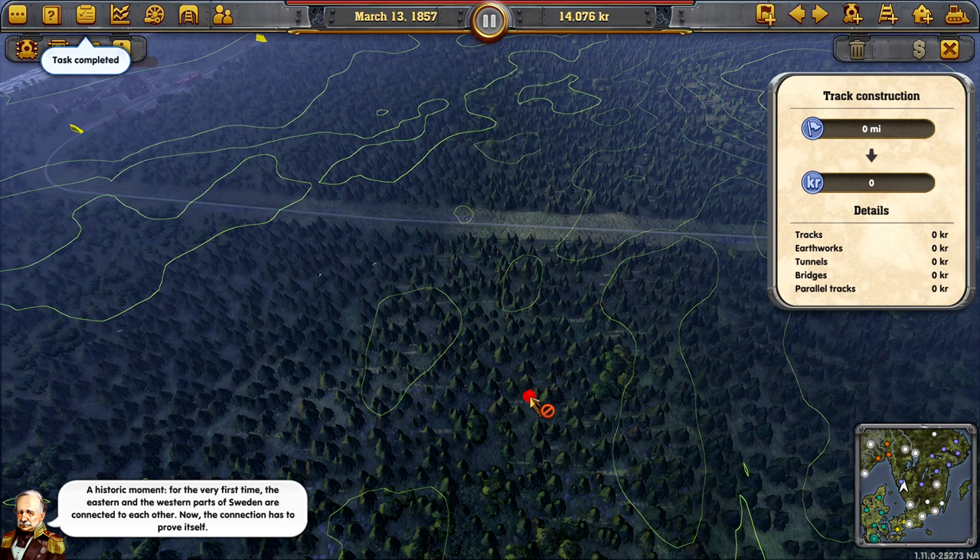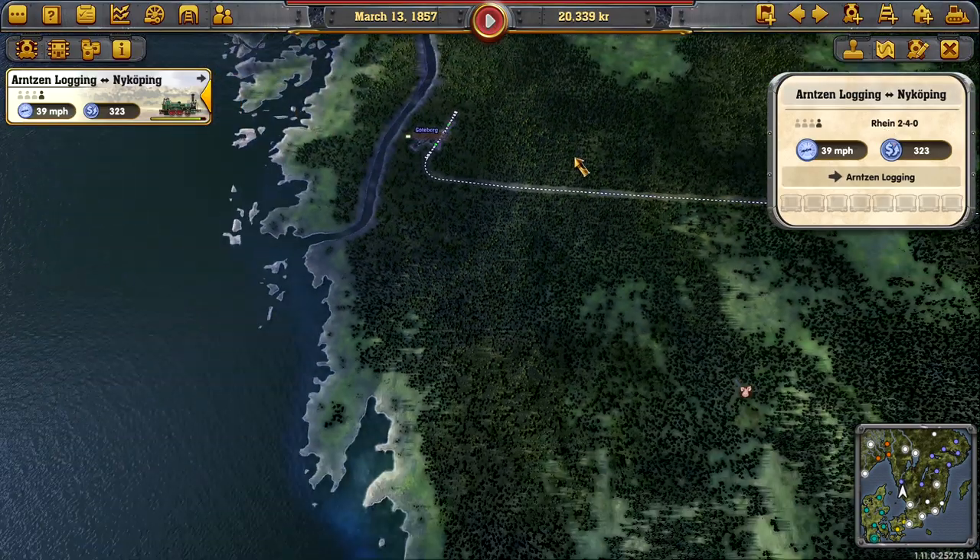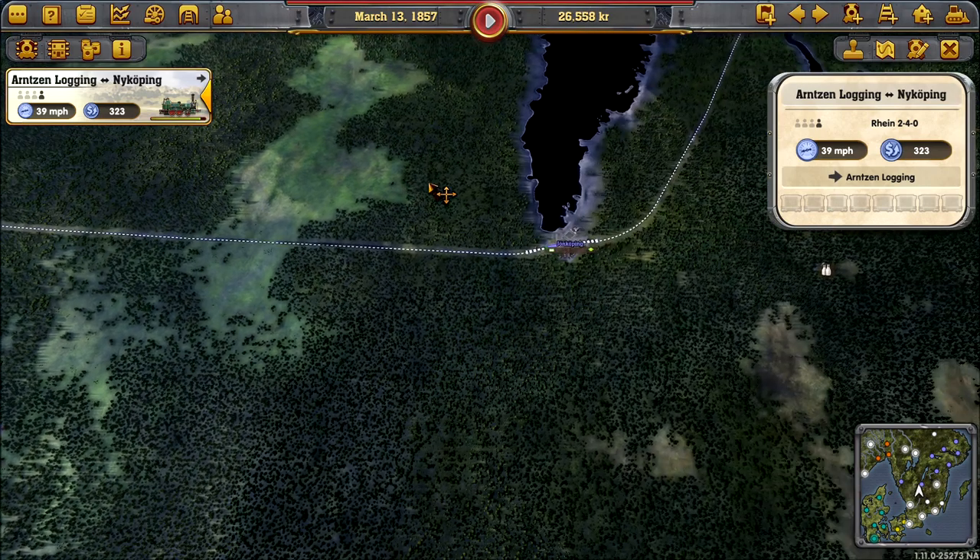That's going to give us a task complete. A historic moment - for the very first time, the eastern and the western parts of Sweden are connected to each other. Now the connection has to prove itself. Well, I guess that's down to me. We're connected, guys. That's a start. We could technically now start our route.